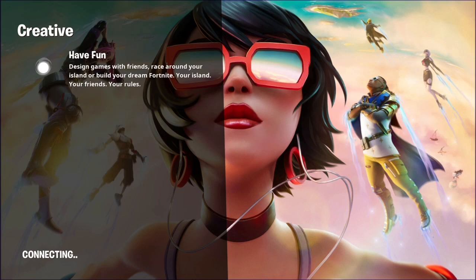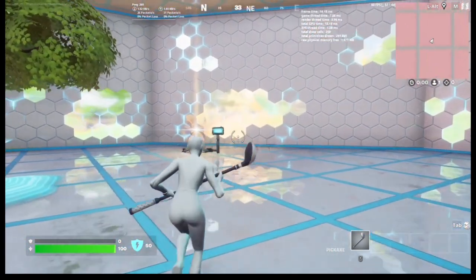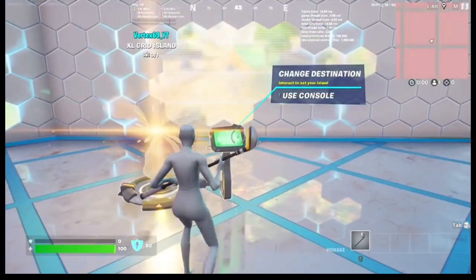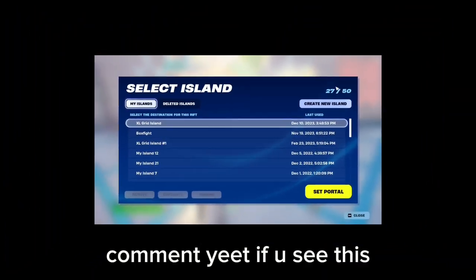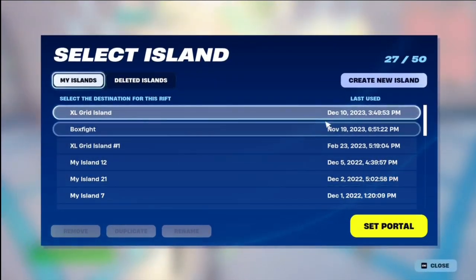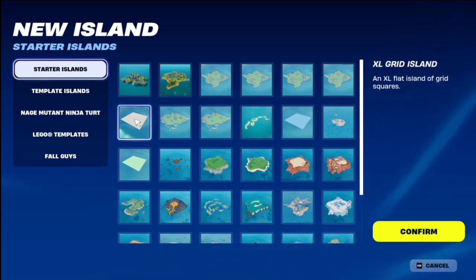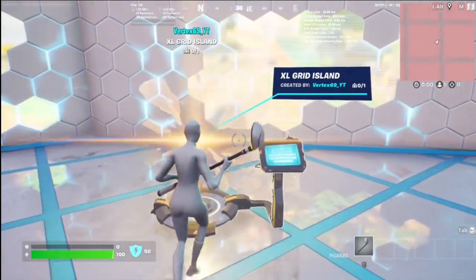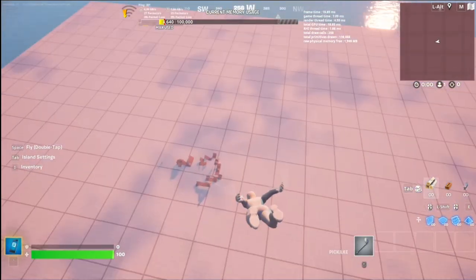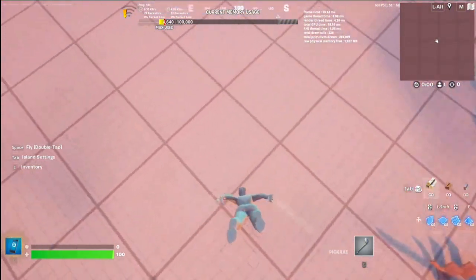I'll be teaching you every single thing on how to become a Fortnite pro on keyboard and mouse. What you want to do is go into your own Creative island — you can go to 'Create New Island' and choose the extra large grid island. This is my world that I always play on; it has a little bit of building but it doesn't save.